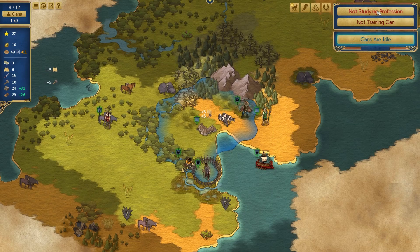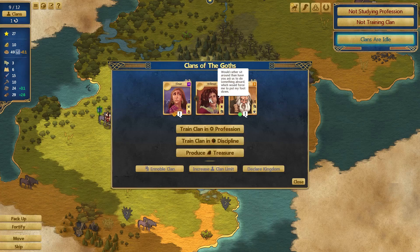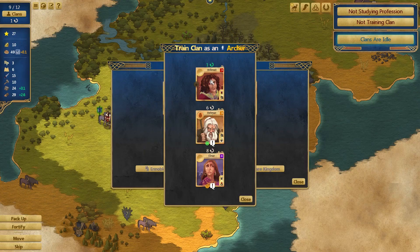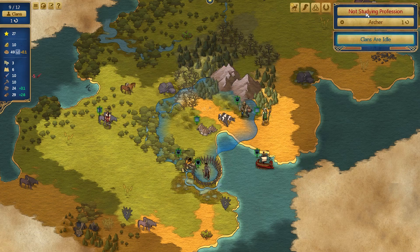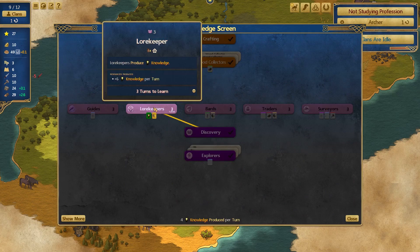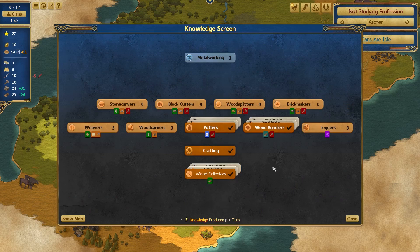Now we've got a clean slate - we're not learning anything and we're not training anybody. Let's train up the Wilmots. Train a clan as an archer - it costs five weapons, we've got 15, so that's fine. Train the Wilmots to be archers - yes please, very exciting. Studying a profession - should we get law keepers just because we can, a social profession that produces knowledge? Or bards to speed up our clan thing. We do need some method of getting cloth at some point.